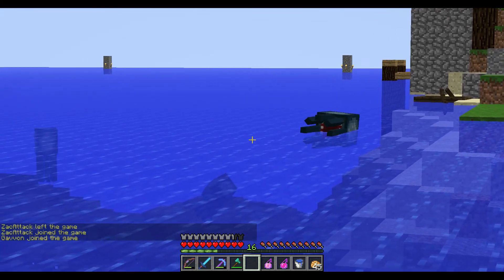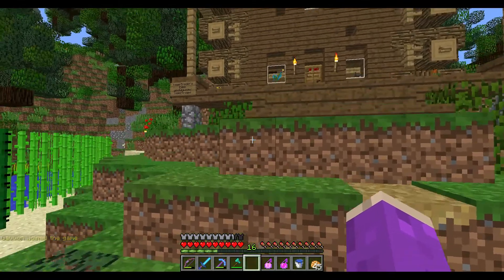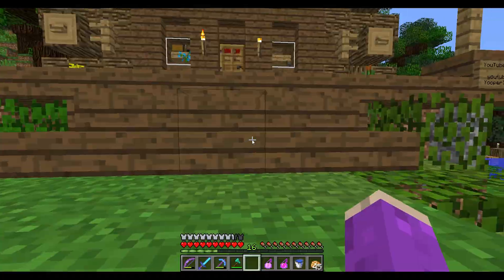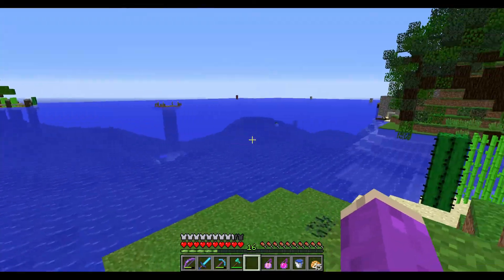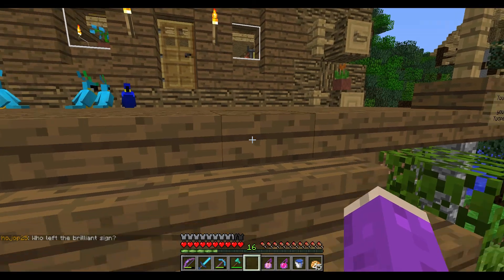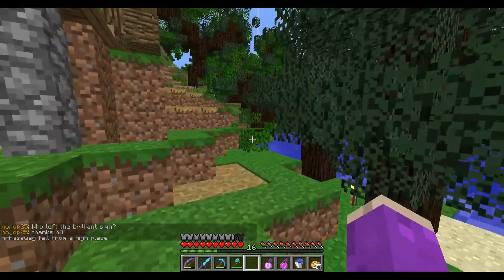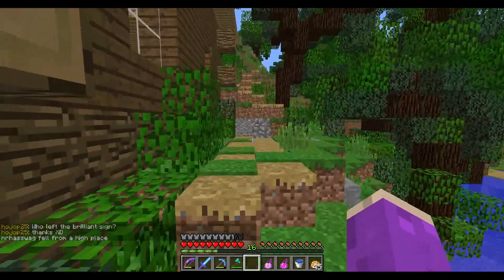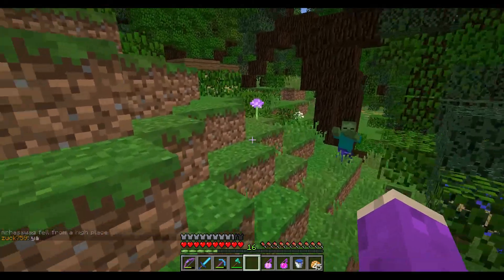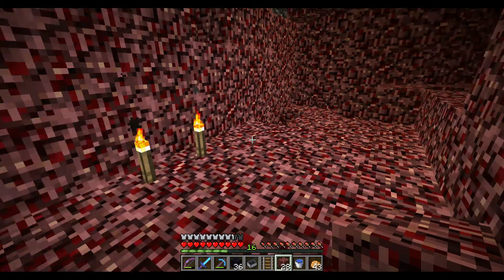That reminds me - the squid farm we have has already sold out that entire chest of ink sacs at spawn. I've made about 15 or 20 diamonds from that already, which is pretty cool. I've been doing some squid farming off camera keeping that thing stocked up. Now that we've got the portal in the house built, we're going to head into spawn, go into the nether, and put up the other portal before doing any lighting.